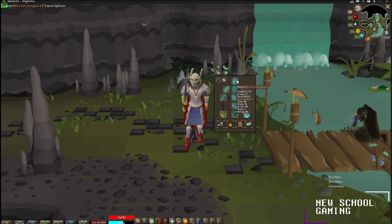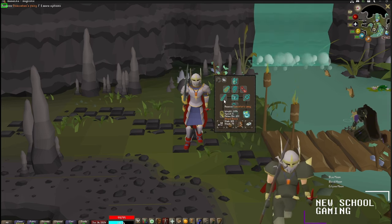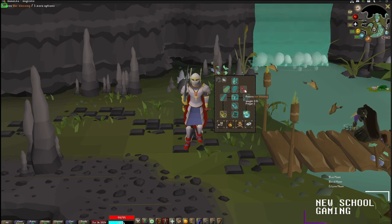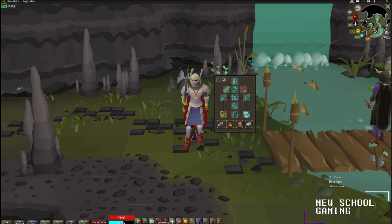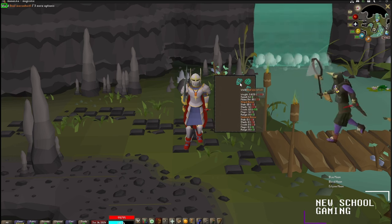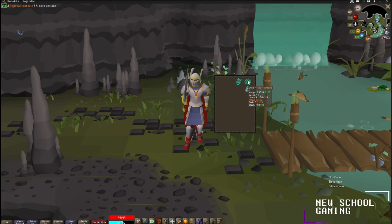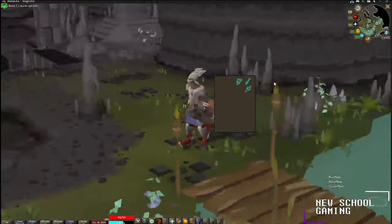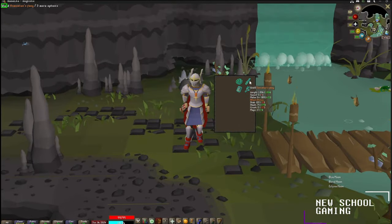For my equipment, I'll be bringing along the Natiznot face guard, the amulet of torture, the Justicar chest plate and leg guards, primordial boots, berserker ring imbued, dragon defender, Osmumten's fang, barrows gloves, war blessing, and my fire cape. In my inventory for weapon swaps, I'll also be bringing a crush weapon — the dual Macahuitl. I'll also be bringing an abyssal tentacle and a dragon fire shield for a little defensive bonus. You will end up weapon swapping for some of the bosses, but we'll get into that in just a minute.